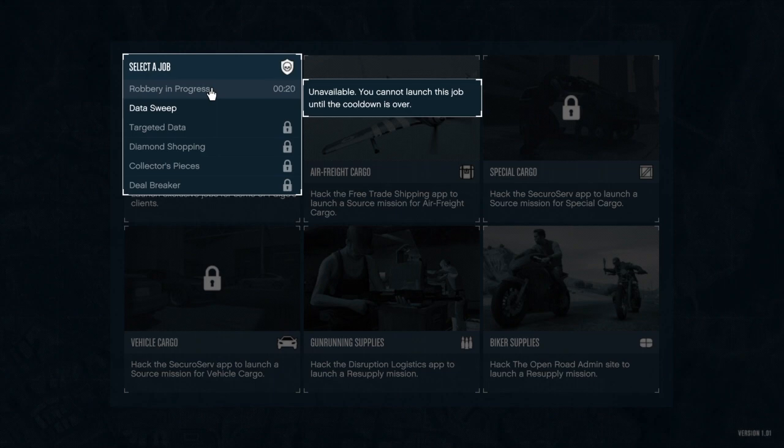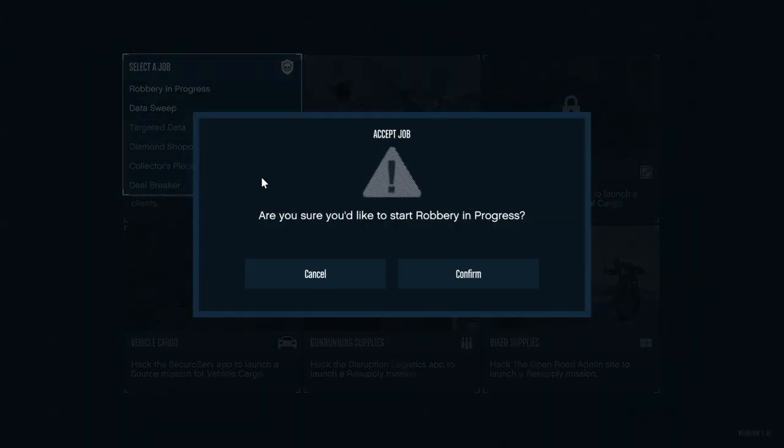So first thing you're going to do is make sure that you or your friend has a Terrorbyte. You don't need any special attachments or anything to do the robbery in progress mission, or the client job. You're going to do robbery in progress and go ahead and start that job up.